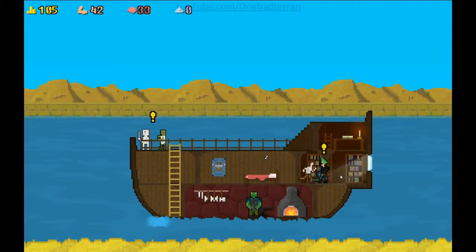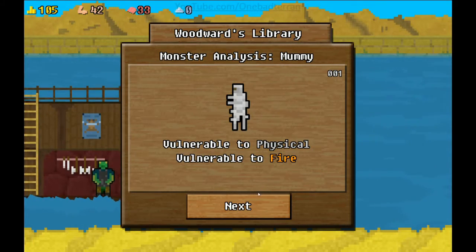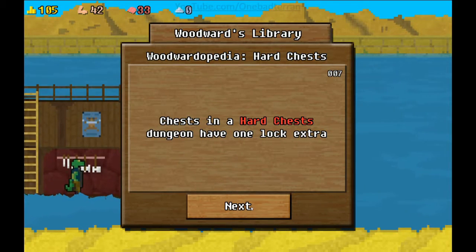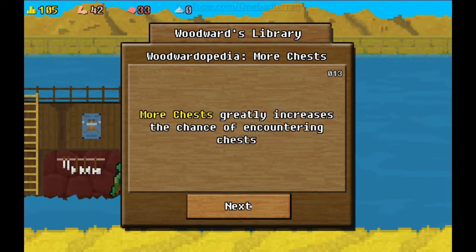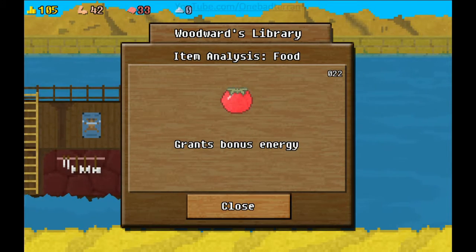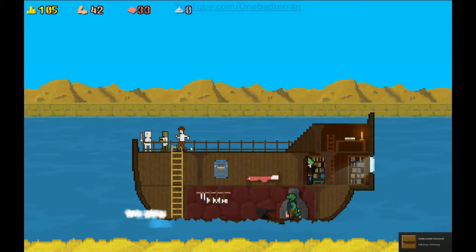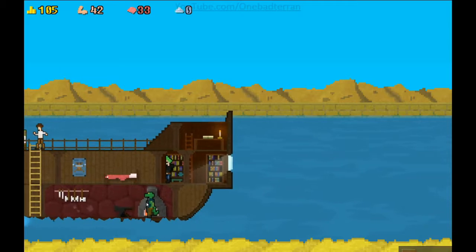Hello, what you got? New discovery - vulnerable to physical, vulnerable to fire for the mummy. Ranged - vulnerable to magic, loves gold chests. Hard chest dungeon - dungeon has one extra lock. More chests greatly increase the chance of encountering chests. Deals physical damage to target monster, grants bonus energy. All quests complete! Oh hey, we're sailing away!